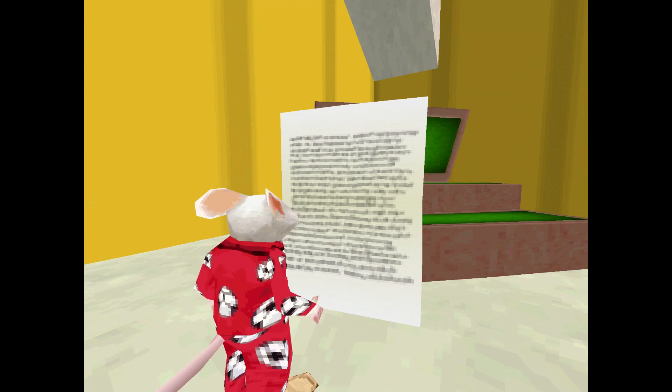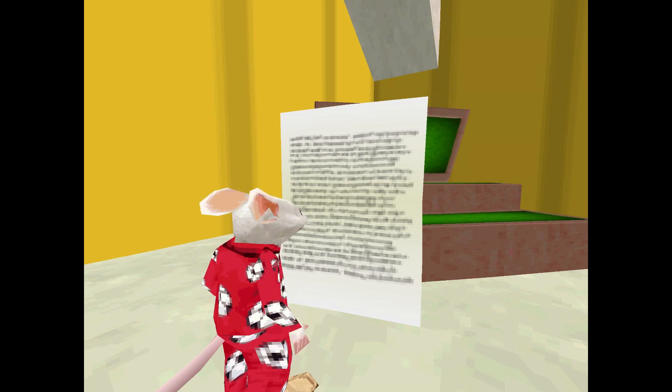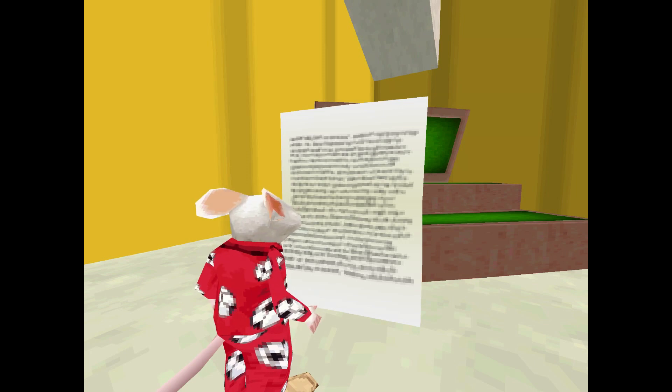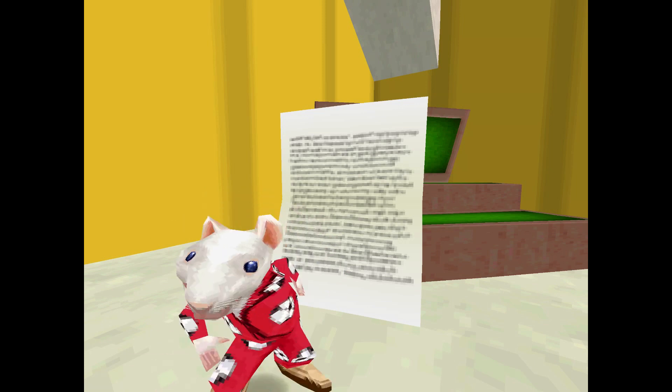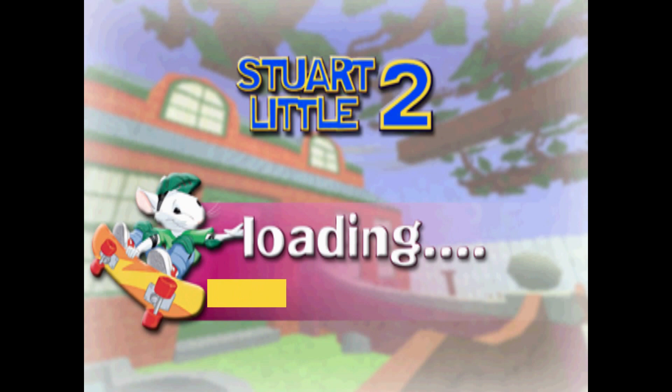The intro letter reads: 'Dear Stuart, I'm in deep, deep trouble. The evil falcon's been forcing me to steal jewellery for him from the people of New York. I want to stop, but I need your help to escape this crime lord's talent. Will you help me find all the hidden jewellery so we can return it to its rightful owners? Please come meet me downstairs. Your friend forever, Margulow.' I believe that dialogue is actually different — she's not meant to say 'step downstairs.'